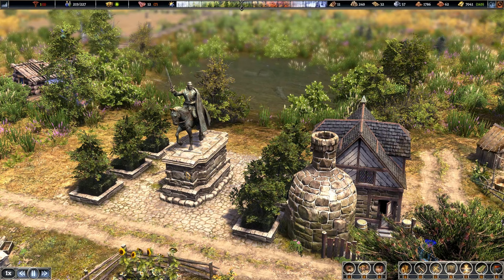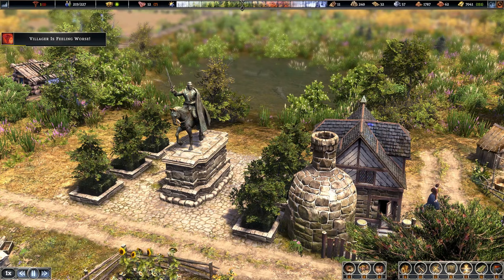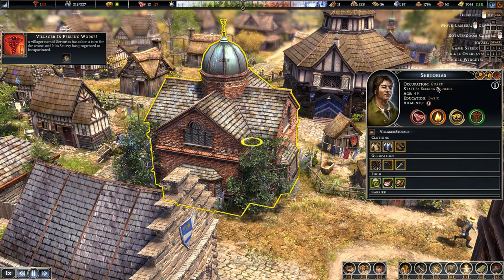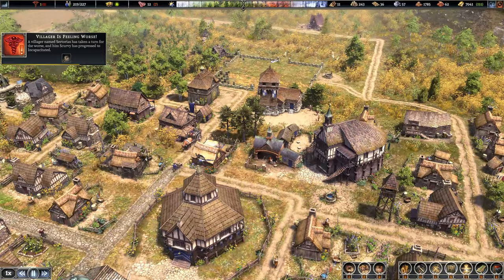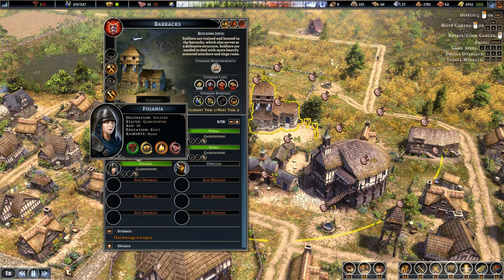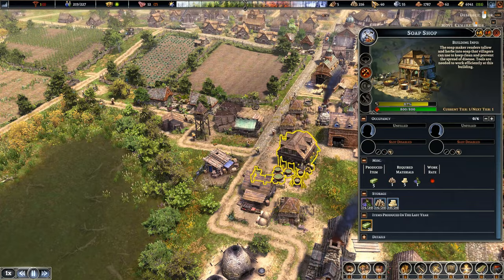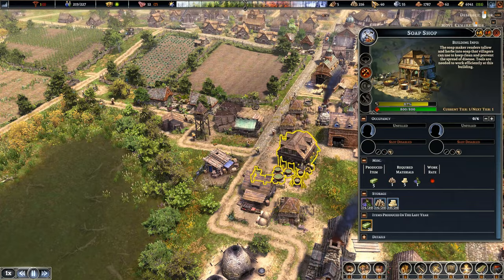Villager is feeling worse — who are we going to lose? Sertorius — not Sertorius, he is notorious Sertorius! He's a guard from one of the towers. Why do all the guards keep getting ill? Have I not got clean water nearby? I need to go turn my soap makers back on — the firewood situation is slightly recovered. Alright, you're back — keep on soaping them up, give them a good lathering.